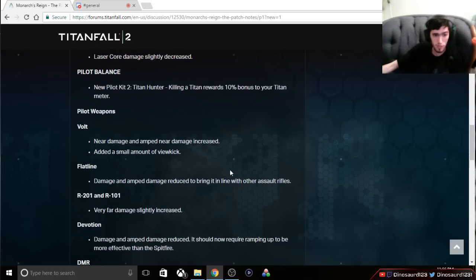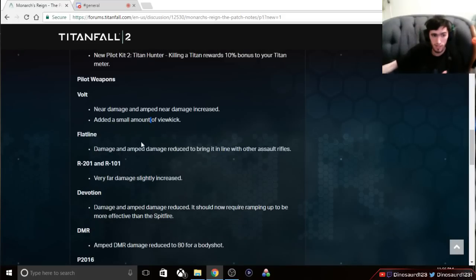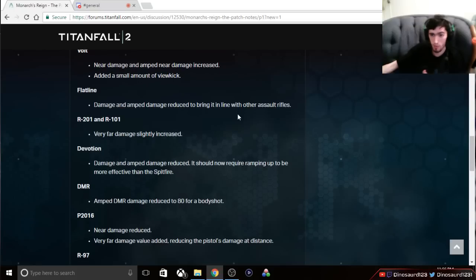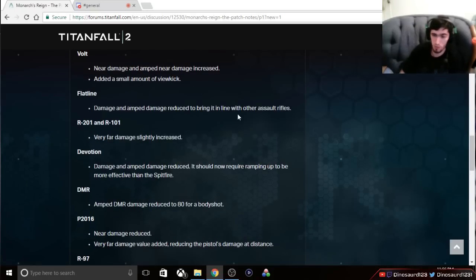The Volt is getting a near-range damage buff and a small view kick. This is nice — the Volt might be viable again, and it's not going to have no recoil to counteract the fact that it'll be doing adequate damage. The Flatline and its silly RNG recoil won't be nearly as powerful — it's getting a nerf, so it'll be more on par with other assault rifles and hopefully won't be so overused. I don't think it needed the last buff, to be honest.